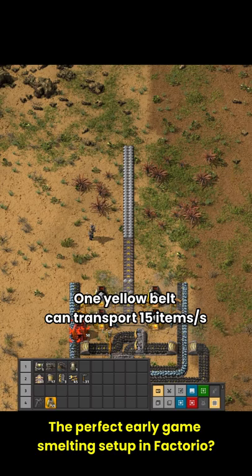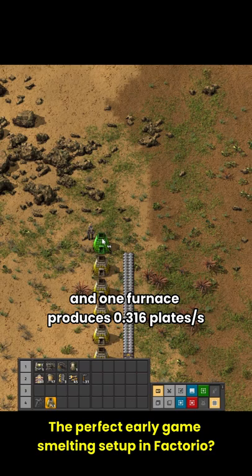One yellow belt can transport 15 items per second and one furnace produces 0.313 plates per second. That means that our setup can support up to 24 furnaces on each row.